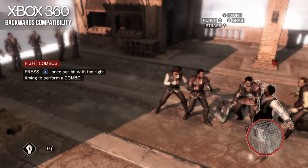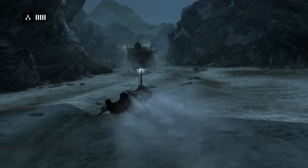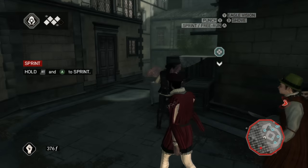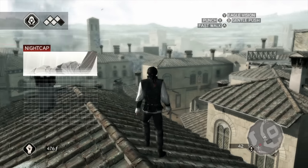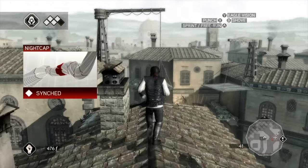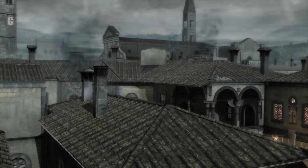Assassin's Creed 2, Brotherhood, and Revelations were released from 2009 to 2011 on Xbox 360, PC, and PS3. These games are a fun throwback to an earlier era of Assassin's Creed, and are more direct and focused than recent series entries. There is a clear visual progression between the three games. Assassin's Creed 2 is a reasonable-enough-looking mid-generation effort, but with clear flaws — facial modeling and animation is awkward, and environmental detail is limited, with flat and plain-looking buildings.